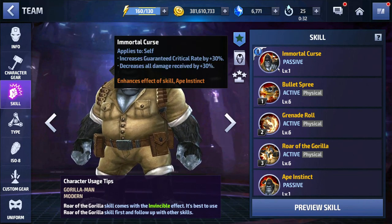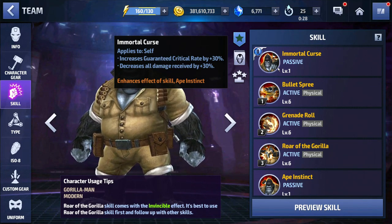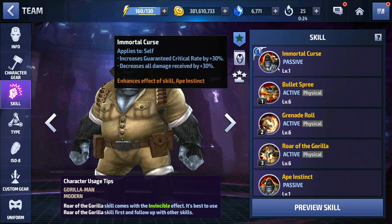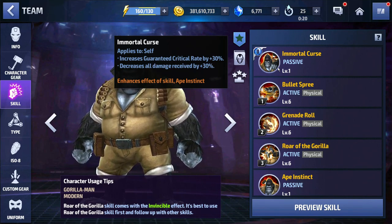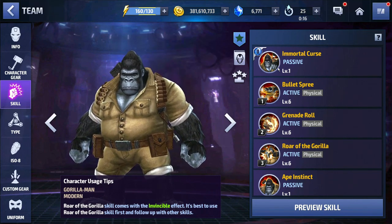Take a look at his tier 2 passive: increased guaranteed critical rate by 30%. So you don't need to use Coulson with this guy — he is a hero. And he has a solid decrease of all damage received by 30%, which is dope. And then it enhances his effective skill, Ape Instinct, which is his 4-star passive. We'll talk about that in a minute.